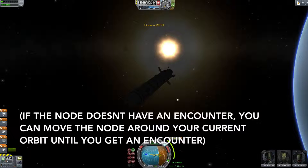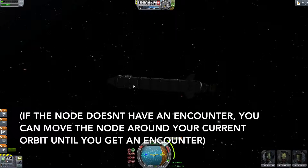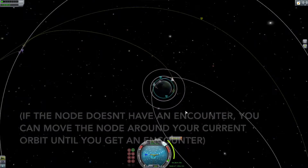As you can see, if you do miss you can move the node around, but usually you can get quite close to it. You want to try and get the maneuver that requires the least amount of thrust to save as much fuel as possible.